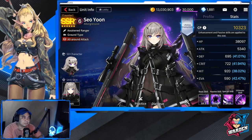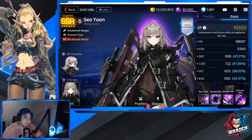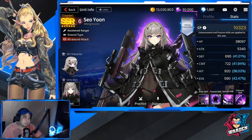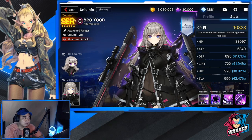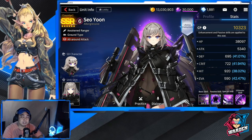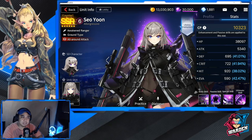Here we are at Seo Yun's profile. She's called 'Ultra Aggressive' — don't know what that means but sounds cool. She's a Counter, definitely an Awakened SSR, and an Awakened Ranger ground type. She is all-around attack, which means she can attack both air and ground.